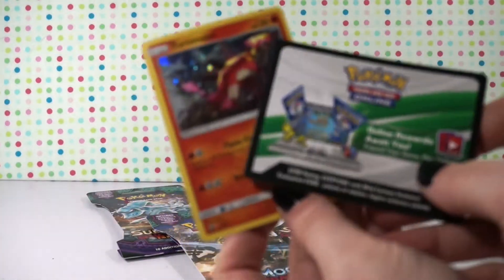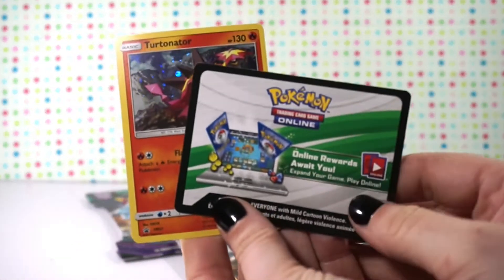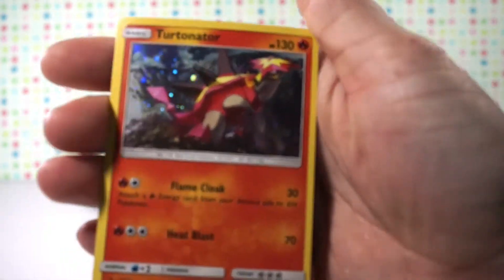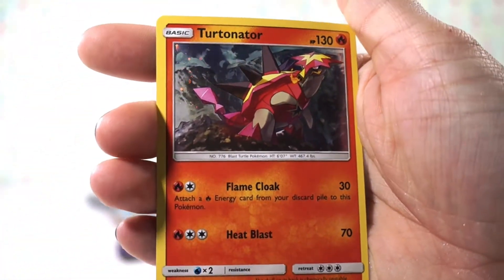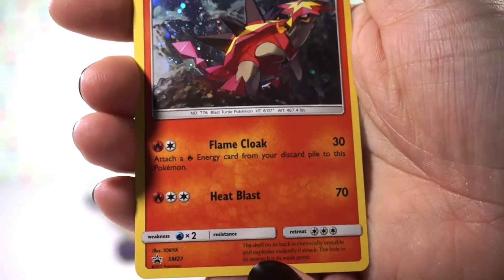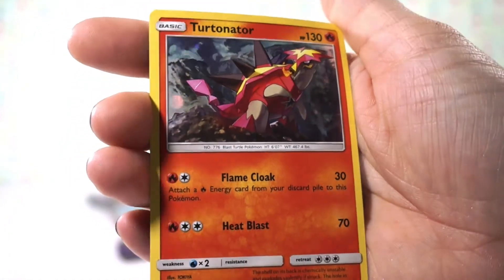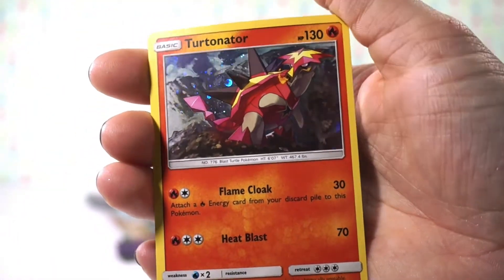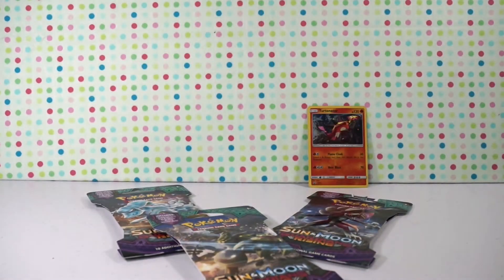They all come with an online code, which I do not share because I do use those. This is really pretty. So this is a promo for Sun and Moon — this is number 27. This card is actually super pretty though. I like the holo in the background. It's a really cool card.